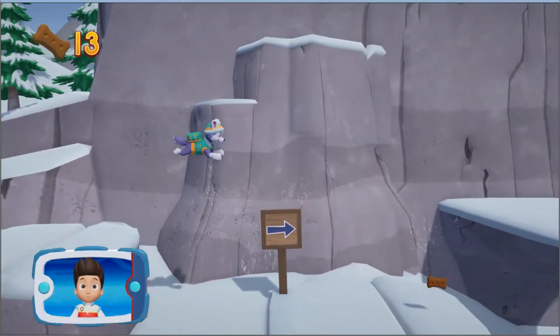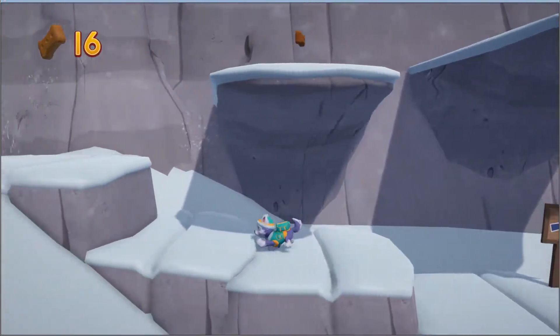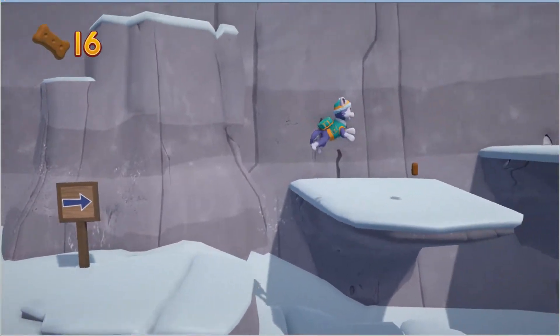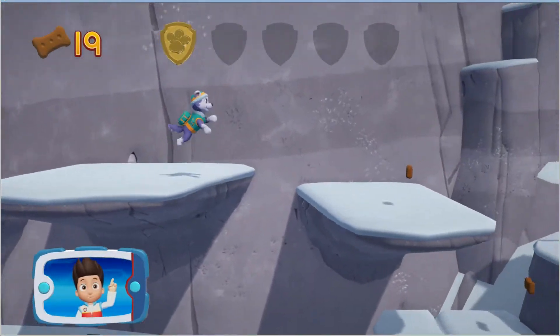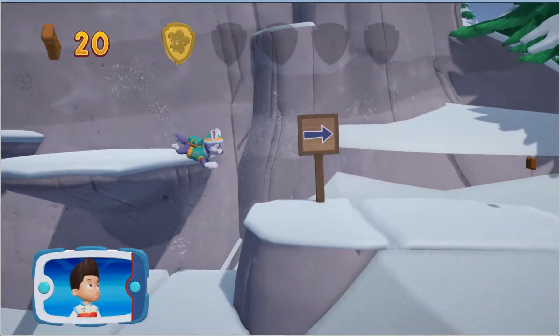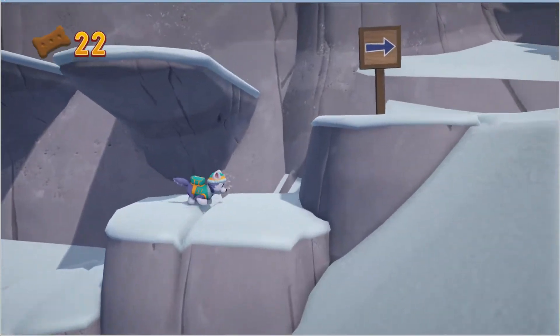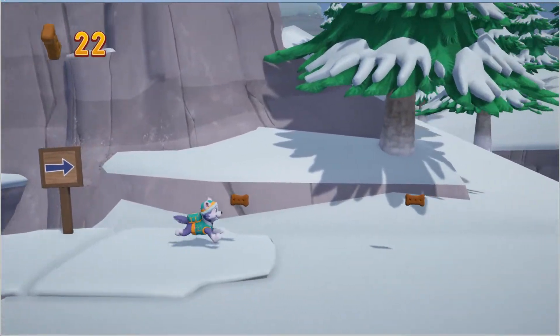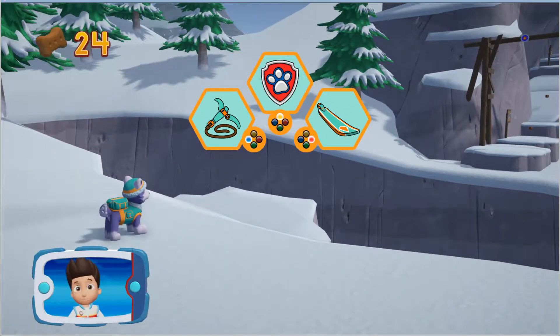There's a golden paw print nearby. A golden paw print, you got it! Collect all of the golden paw prints that you find. Find all the pup treats that you can, and choose which pup ability to use.